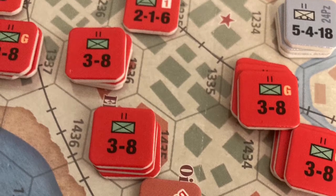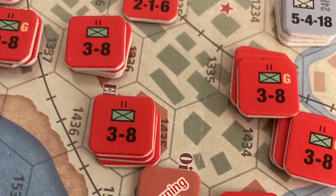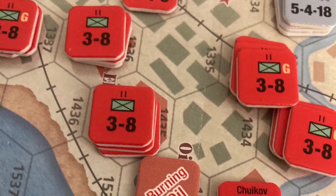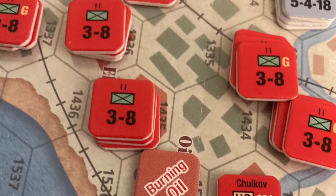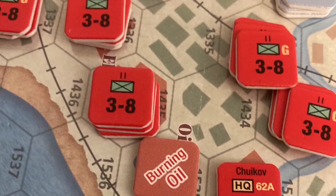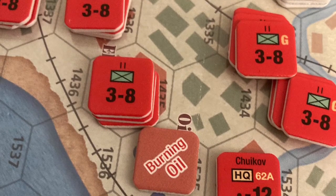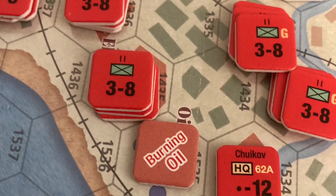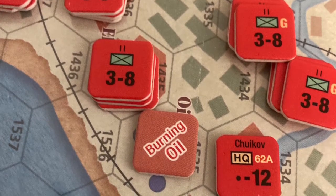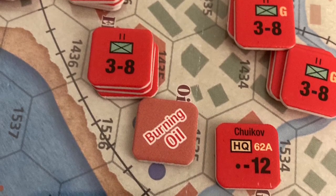In the final Soviet reaction phase, a couple more trans-Volga artillery units were placed, still mostly out of range. Also placed were militia units and armored units coming out of the factories. I rolled for the burning oil and rolled a six, igniting it — that's going to wreak havoc on visibility for both German and Soviet air power next turn, which will obviously frustrate the coordinated counter-battery attacks the Germans desperately need to conduct.